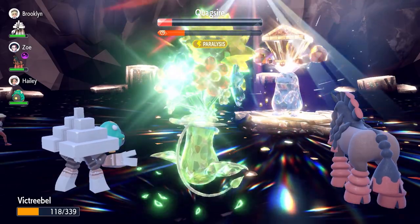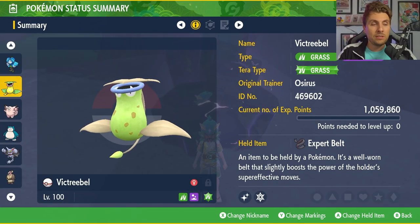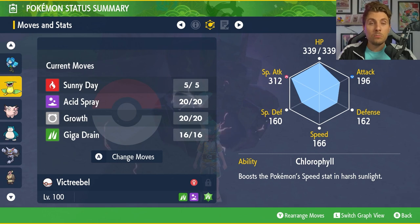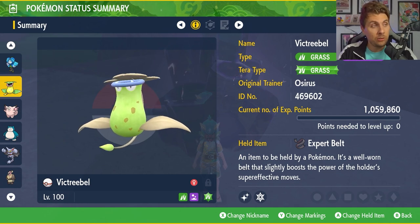If you want to go for a Poison Tera type, you could change Giga Drain to Sludge Bomb. You could keep Sunny Day just so you've got that combination with Growth to set up a bit quicker. But if you do that, I would say change the Expert Belt to a Shell Belt for a line of recovery. The reason we have the Expert Belt on the Grass set is that Giga Drain is going to be recovering health every time you do big damage anyway, so we don't really need the recovery item.